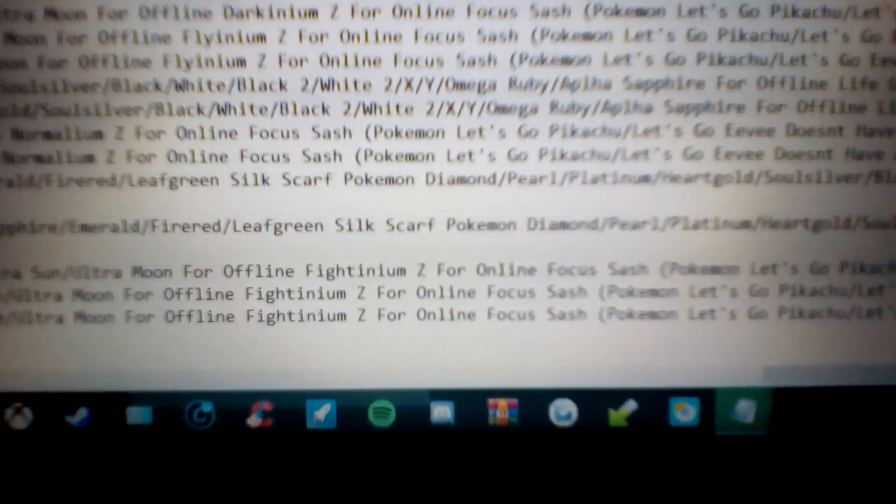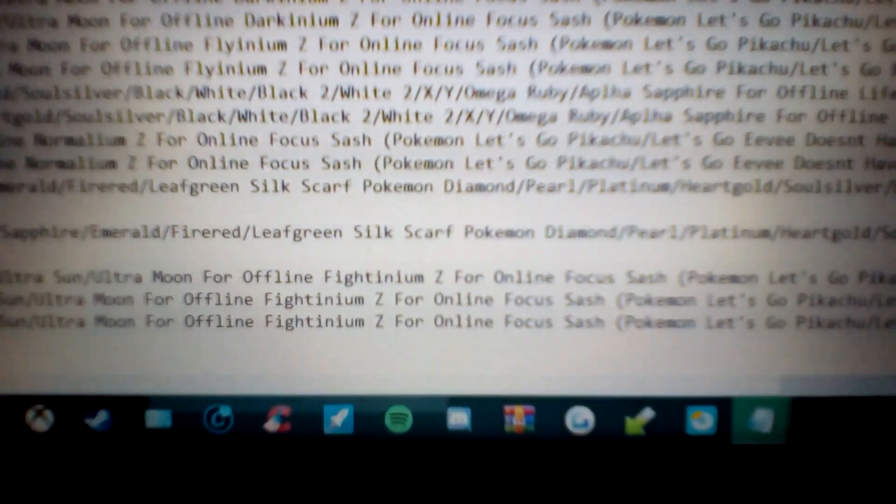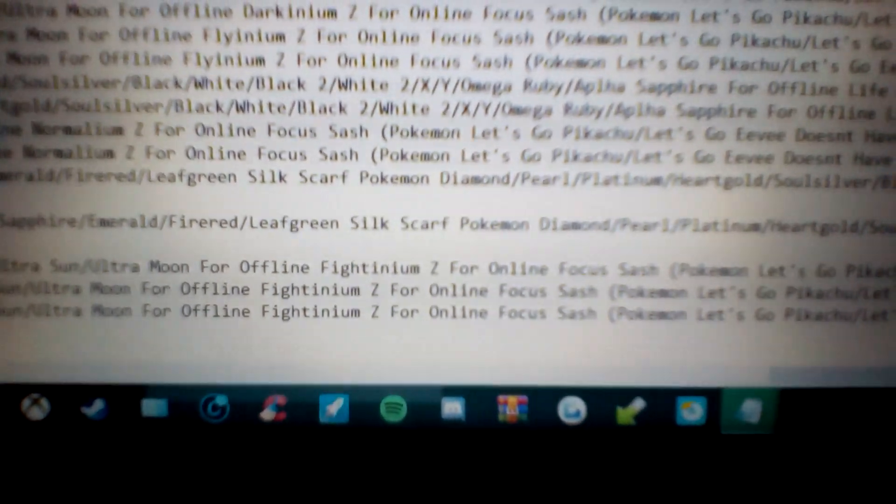Then on to the held item for Sun, Moon, Ultra Sun, and Ultra Moon. For offline, you want the Fightinium Z. This is mainly for Double Kick — it powers up Fighting type moves, which is pretty sweet. Same for online, the item would be the Focus Sash. And for Let's Go Pikachu and Let's Go Eevee, there are no held items.